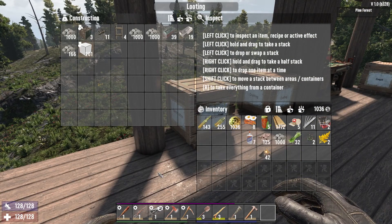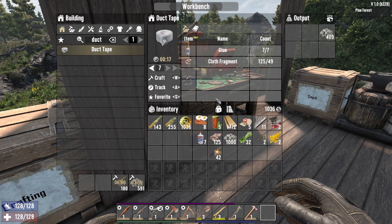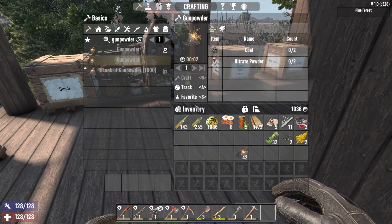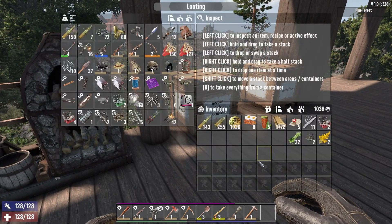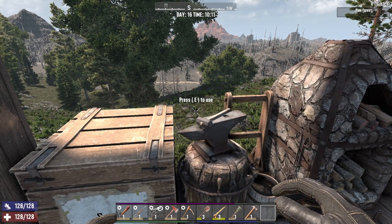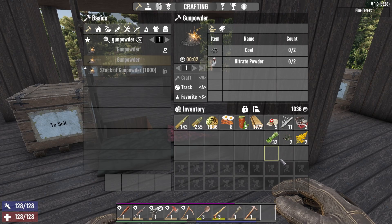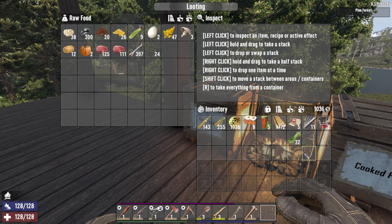There's only so much base building I can take in one go. What I'm going to do is pop off and do a little quest. I need to gather some eggs anyway, cause I'm getting a bit low on bacon and eggs. So that seems like a good plan. I'm just going to do one mission, probably for Jen since I forgot to pick one up, and go and kill something. That's what I'm going to do — go kill something and then do some more base building later on.